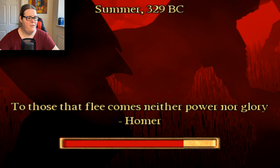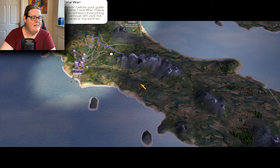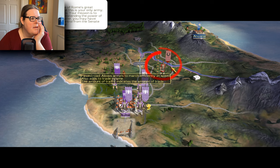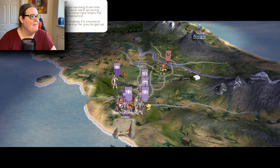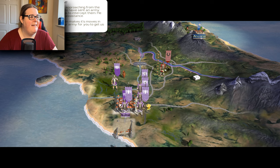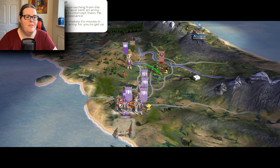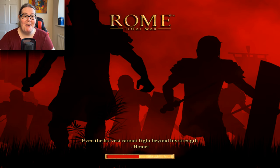I didn't know Homer from the Simpsons was in this game! The advisor introduces herself as Victoria and says she'll guide me through the world of Rome Total War. My mission is to assist the Senate in extending the power of Rome, and later I may have ambitions to become Emperor. An army of Gauls is approaching from the north and the Senate have sent Captain Decius to intercept them - he has requested my assistance. It's almost like they don't trust me.